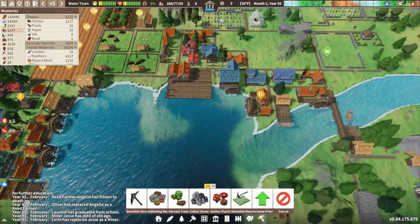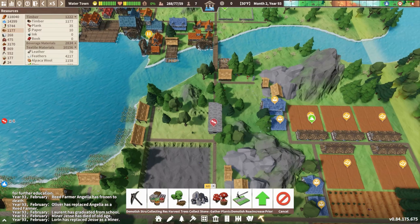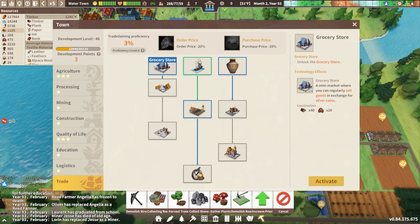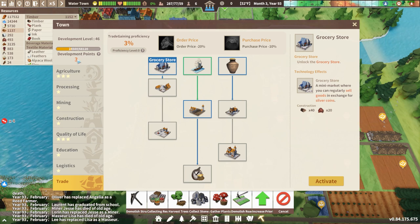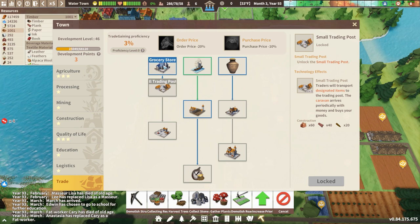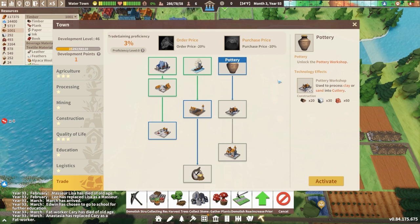Going into our development points — somebody left a comment suggesting the grocery store, so we're going to get into this trade tier. I have three points, so I'm going to go grocery store, small trading post, and pottery — just another little industrial thing we can get going. It looks like certain items get put for sale and then a caravan comes by and periodically buys those. We have all the materials, so let's activate that as well.